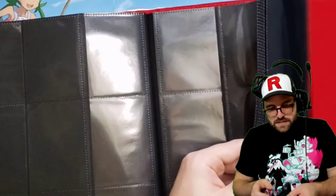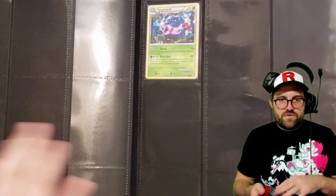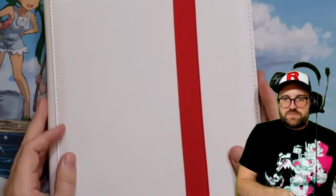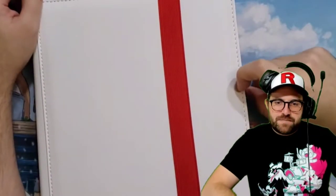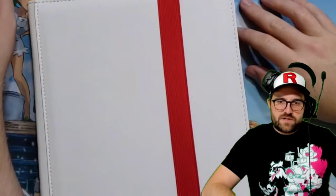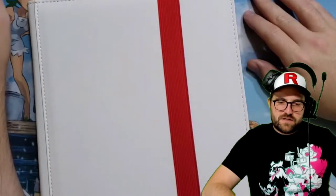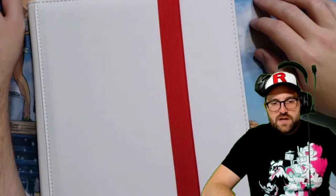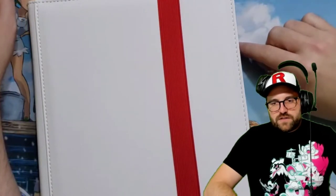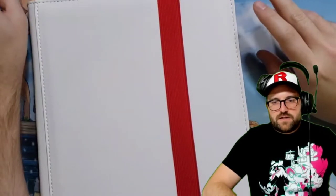Let's see what we have at the back. We have a lonely little Tangrowth here with the shattered foil — probably from a theme deck. I said probably, I'm almost certain that it is; I just want to be careful so I'm not giving anyone misinformation. With a lot of those variants I'm not super hardcore on them, and there are a lot of weird things Pokémon has done over the years in terms of non-holos, holos, different foil stamps and everything else.